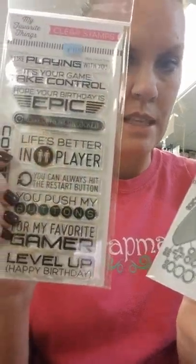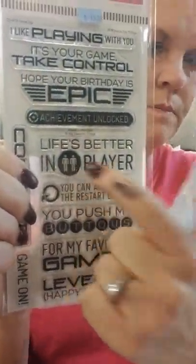This set is actually called Level Up. Sentiments include: I like playing with you, it's your game, take control, hope your birthday is epic, achievement unlocked, life's better in two player — it's got two little people — and you can always hit the restart button. That last one is nice because it doesn't apply to video gaming at all; it applies to everyday life. You push my buttons is another one in the set.